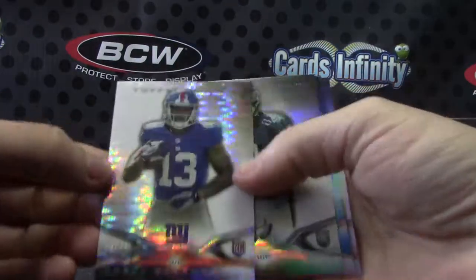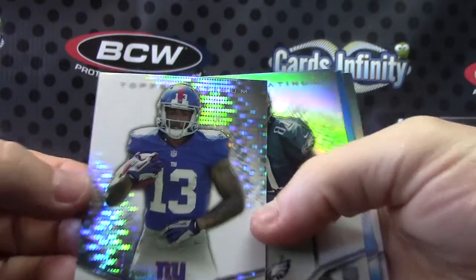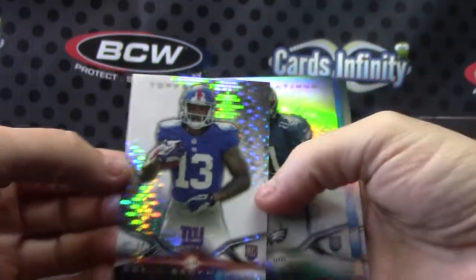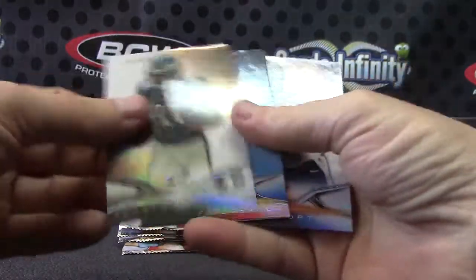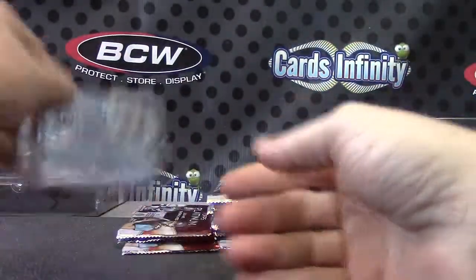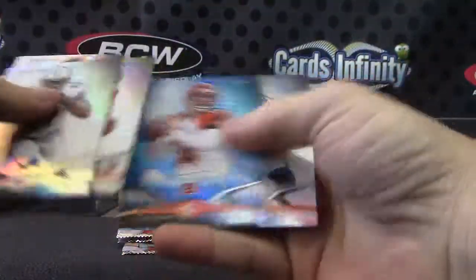There is a short print Odell, 60 of 99. Dude, you're getting an Odell! Short print, 10 of 99. Devonta Freeman.